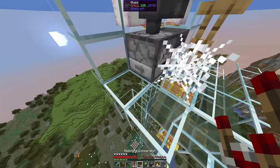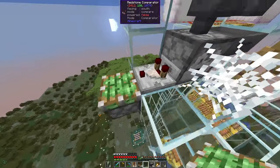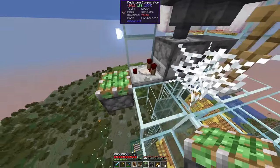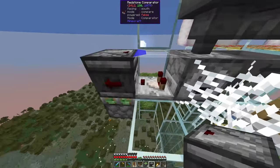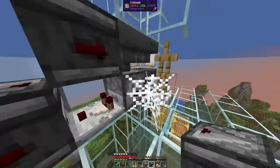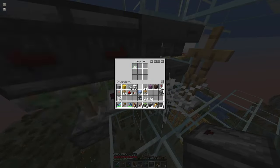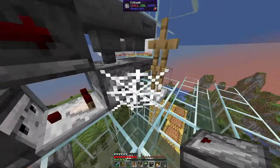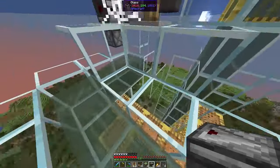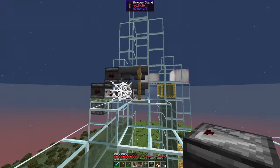We'll use the standard clock — an observer reading the dropper, a piston going up powered by quasi-connectivity, and two observers facing each other: one looking there, the other looking away. If something is in here, the clock runs. This is also a double speed setup. The items will fall down and land in the water stream here. And that's the killing chamber done.